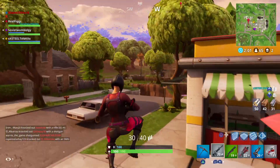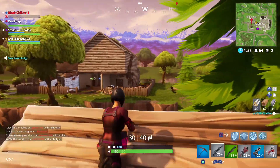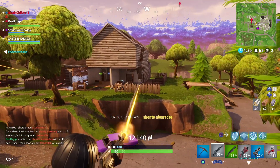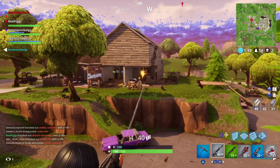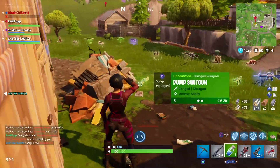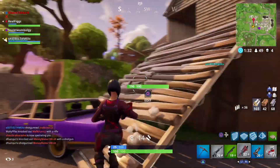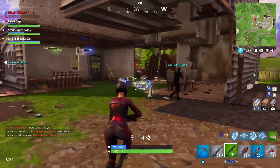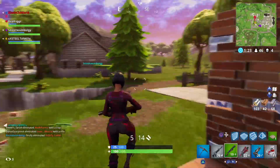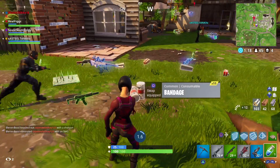They're just scattered around the map. I didn't get it in this one, but I'm gonna show you some clips of me finding vending machines. Sometimes, like myself, I tend to have so much more steel and brick versus wood. Wood is the main material I need. I can deal without steel and brick, but with the vending machines you're able to spend all those extra materials on something you really want.